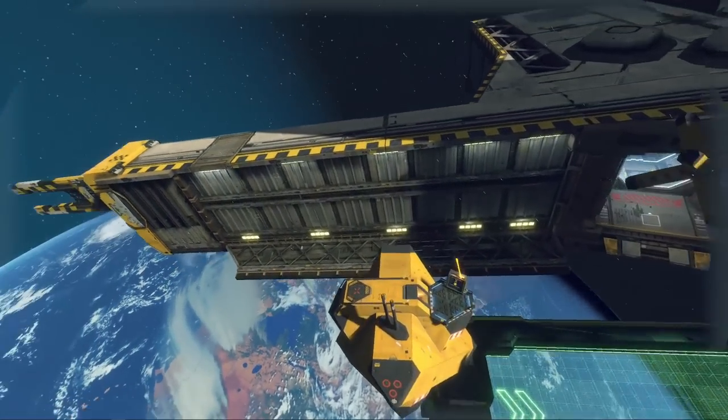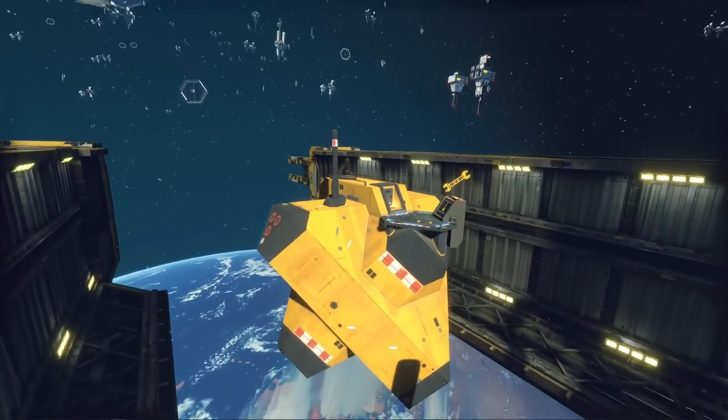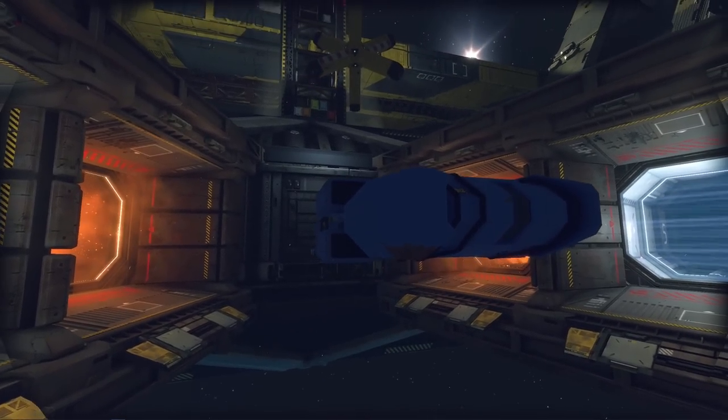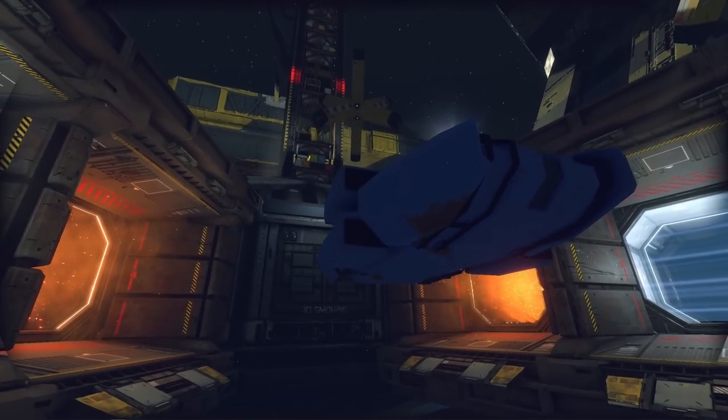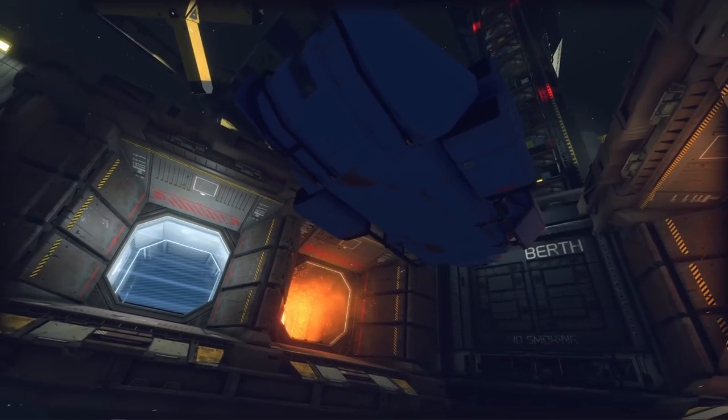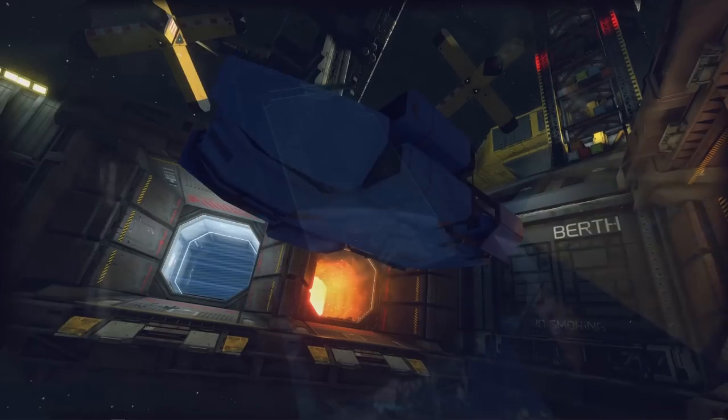The master jack contains your habitation module, a platform outside the hab, and a computer terminal that allows you to purchase consumables you'll need on the job — more on that later. The ship is, well, the ship you chose to work on for your current salvage job. It's going to remain here in whatever state you left it each day until you're done working on it and choose another ship, discarding any remaining elements.